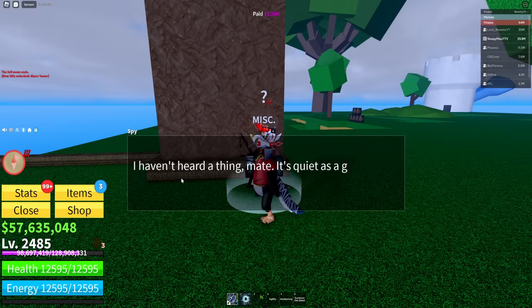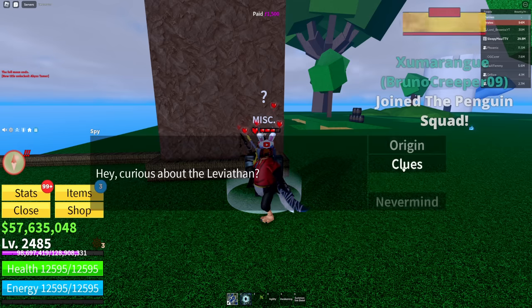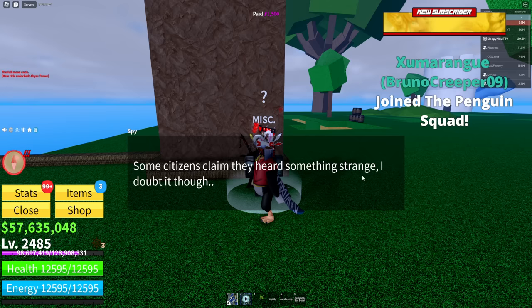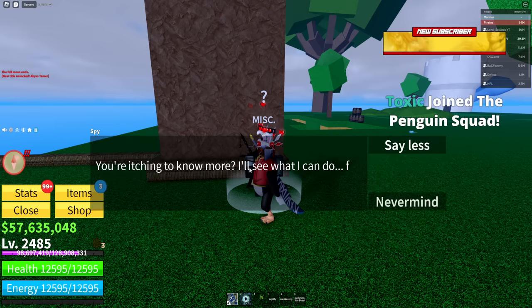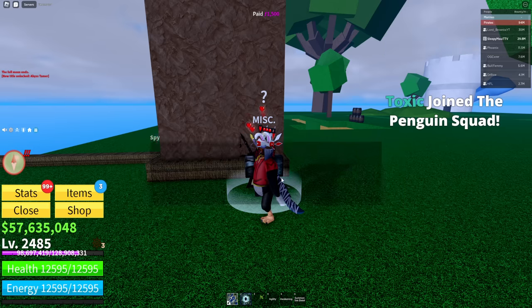After bribing him, go to 'Clues' again. He'll say he hasn't heard anything, it's quiet as a ghost ship. Bribe him again — he'll say he's heard something strange but doubts it. Click 'Clues' again, and bribe him one more time. He'll say it's a bit chilly outside — that's a bit strange.